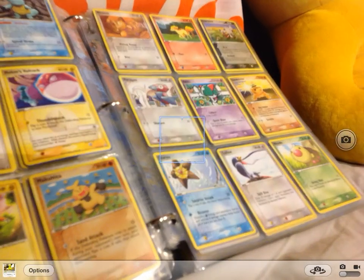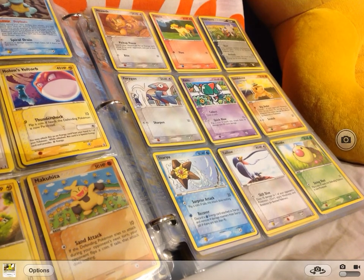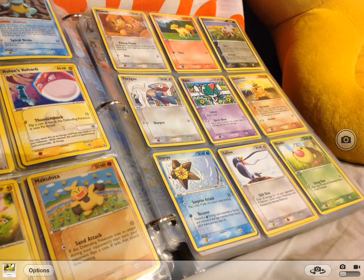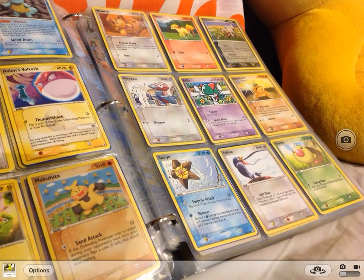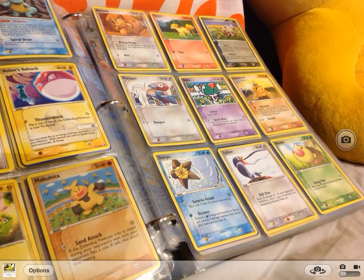Next is a Meowth, a Ponyta, a Ponyta, a Poochyena, a Porygon, a Poochyena, a Ralts, another Ralts, a Sandshrew, a Staryu, Taillow, and Weedle.